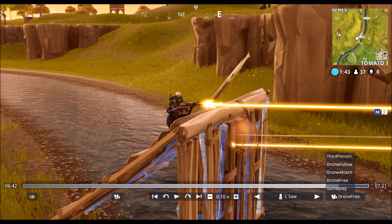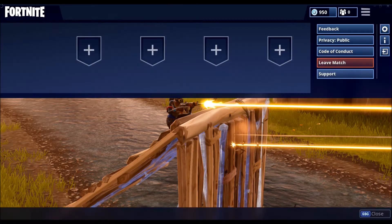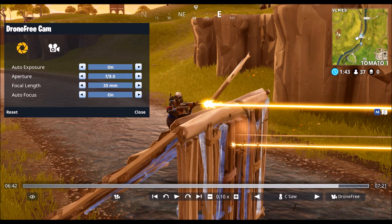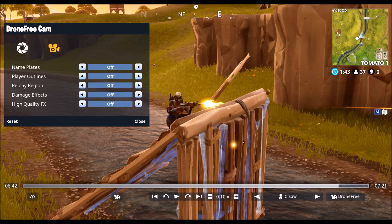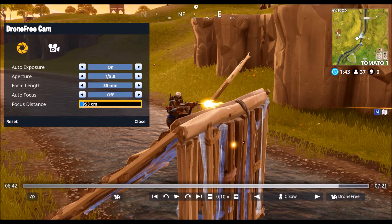In terms of other controls, you can hide the HUD, which I think is very good for screenshots and recording videos. You can also play with the camera settings — I'm no expert on all these different settings, but some quick ones I did play with include the focus distance, so you can blur things out in the background or foreground depending on what you want to see.